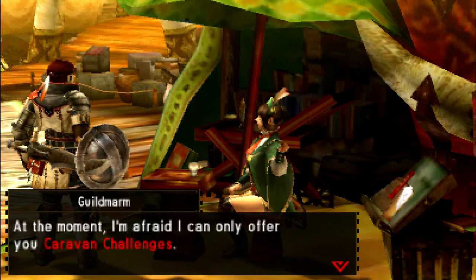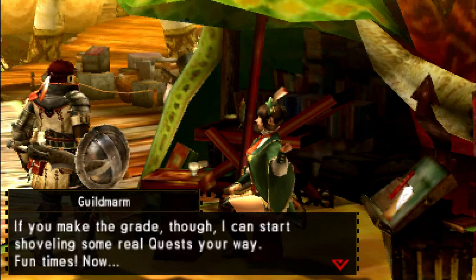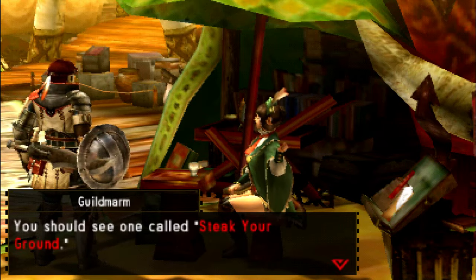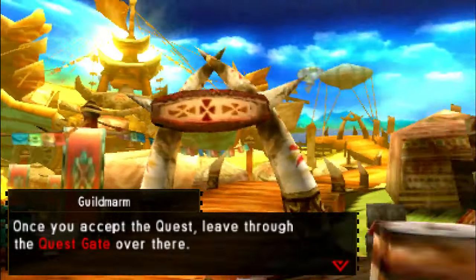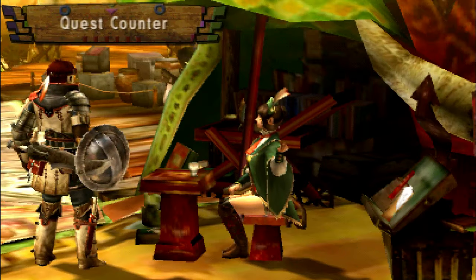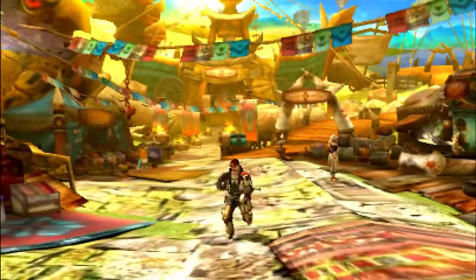'At the moment I'm afraid I can only offer you caravan challenges.' This is before we get access to guild quests and what not. 'So let's get right down to those challenges. Take a look at this one-star quest first. You should see one called Stake Your Ground.' We have to make a well done steak or a rare steak for the caravaneer. And we'll leave it there. Well actually, I think we will stop this first part here and next time we will take on the caravaneer's quest.